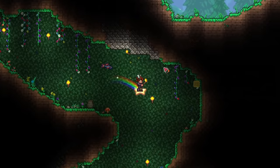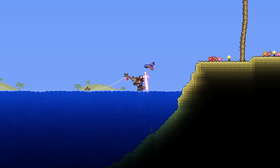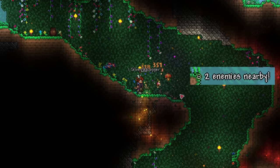Next, we have the radar, which is found in wooden surface chests. If you're lucky, you'll find one early on. If you're unlucky and can't find any, they can also be found in wooden and pearlwood crates. This tells you how many enemies are around you, which is great for telling you if you have some random ones stuck in a gap in the wall.